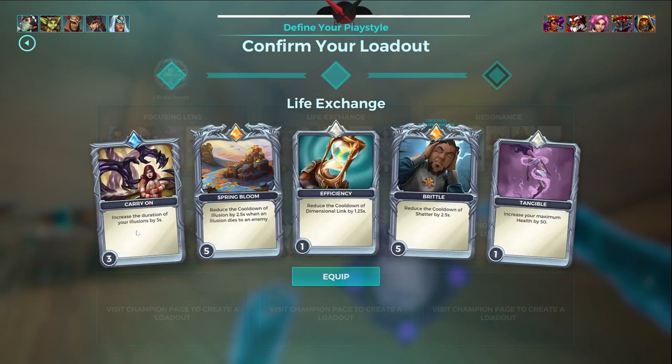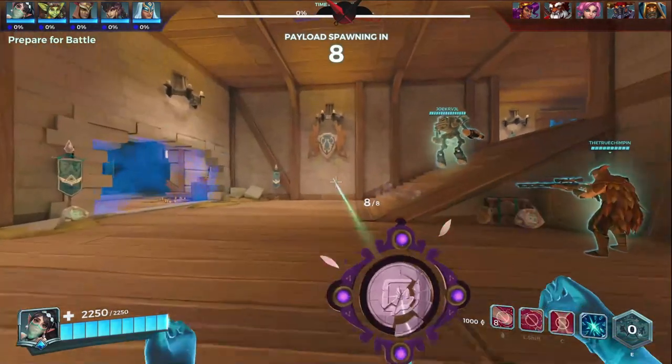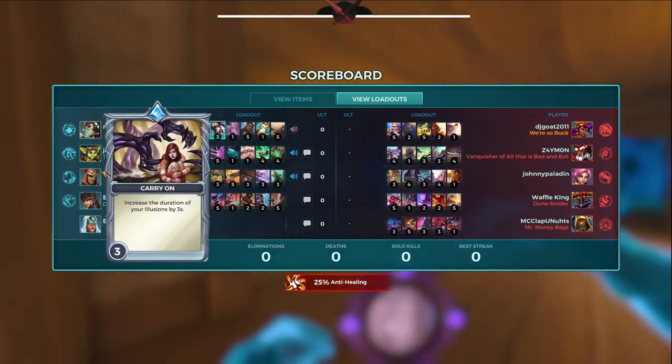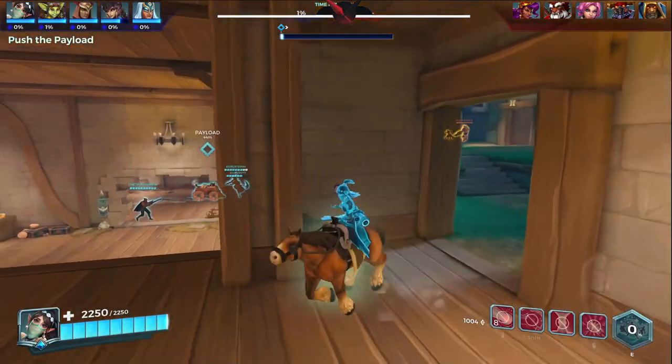Resonance is another damage talent but a lot of people use it for healing too. Here is the card build — if you want to pause and look it over, it's going to reduce the cooldown on your Shatter, allow your illusions to get more time up, increase your health a bit, reduce cooldowns of illusions as soon as they die, and reduce the cooldown of your dash.